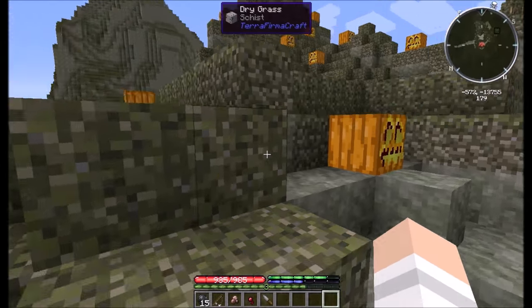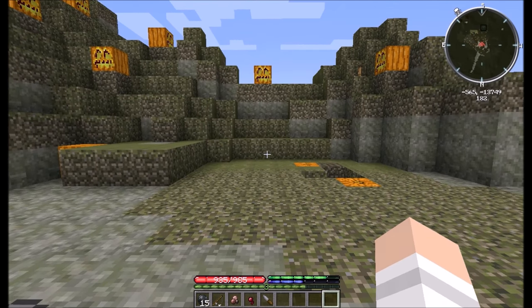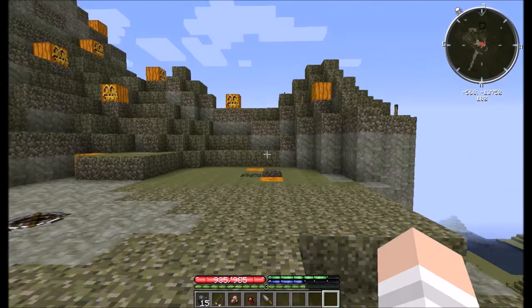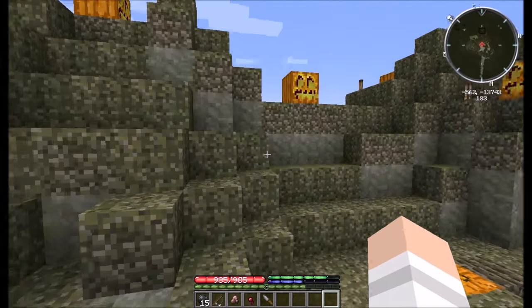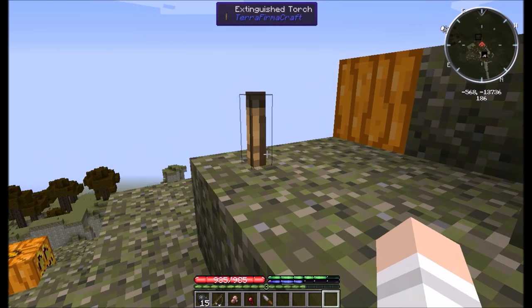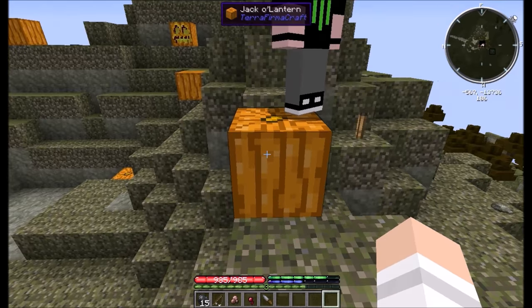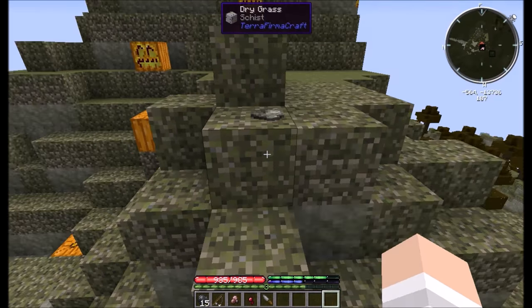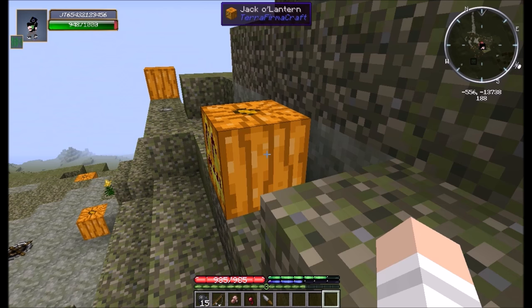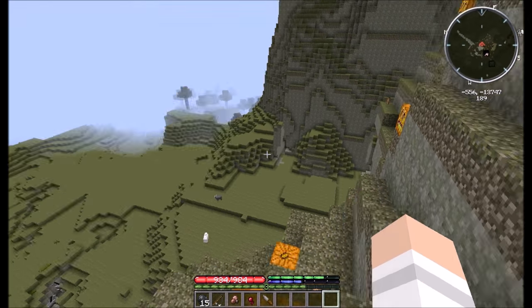A little laggy, as you can see. We got jack-o-lanterns everywhere. You're probably wondering, why the hell do we have jack-o-lanterns everywhere? Well, that's because I'm going to show you something called a burnt-out torch, or an extinguished torch. In this pack, torches will actually go out over time. This is an extinguished torch — you can't relight it, you break it, you get nothing. Jack-o-lanterns give off infinite light; they don't decay. So for right now, it might look stupid, but it's the only thing keeping mobs away from our base.